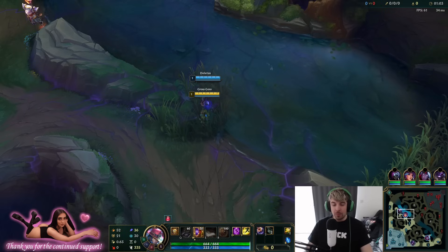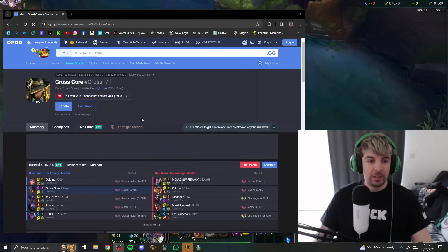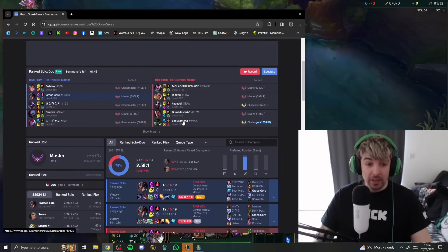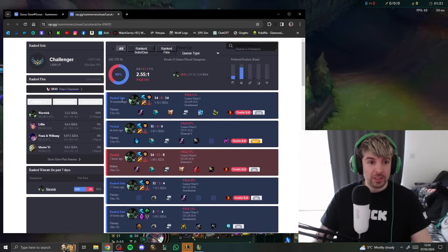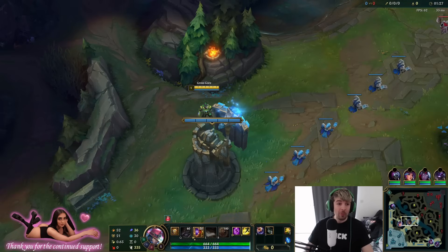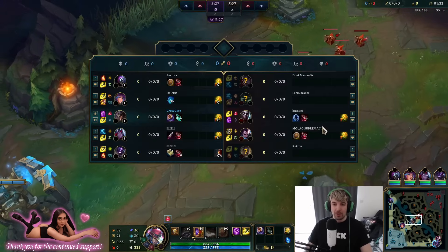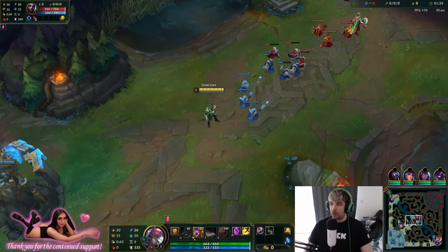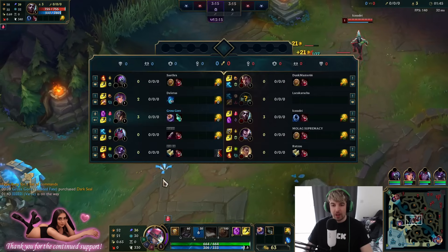Gross Score against a challenger — this will be good proof of how well we do against challengers. Let's check op.gg quickly before lane phase kicks in. He is 660 LP — holy cow, 1000 LP? This guy is joking. He's rank 10! The rank 10 jungler is Warwick. Oh okay, let me think — do I push or do I not push?